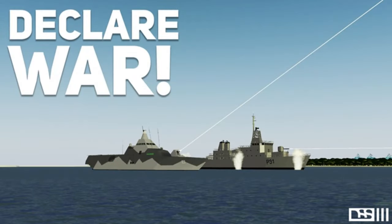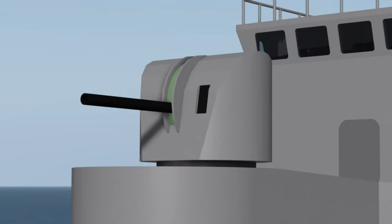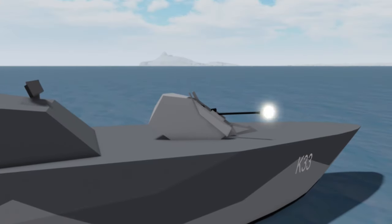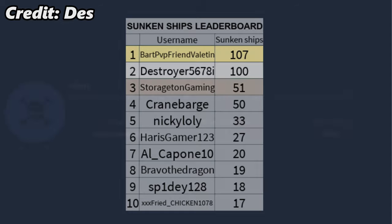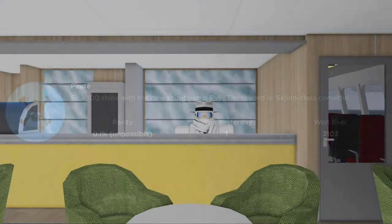On December 1st, Update 27 introduced one of the biggest new features. In this update, guns were made functional. A sunken ships category was also added to the global leaderboards. The pirate badge was also added in this update, however there was not yet any reward for obtaining it.